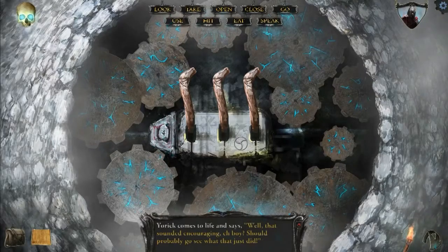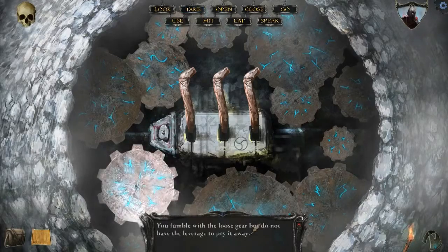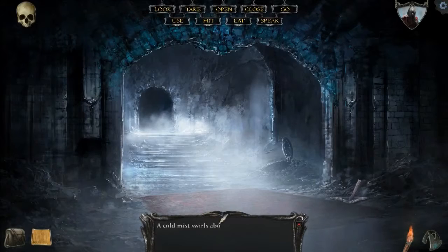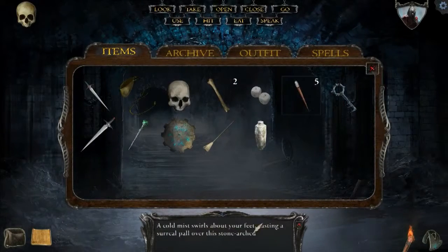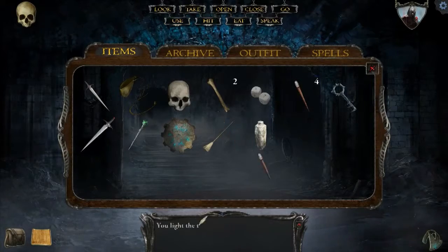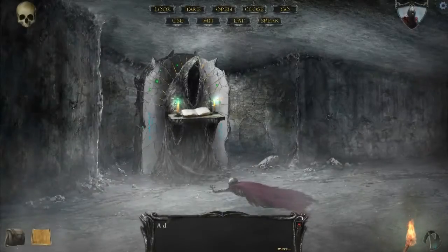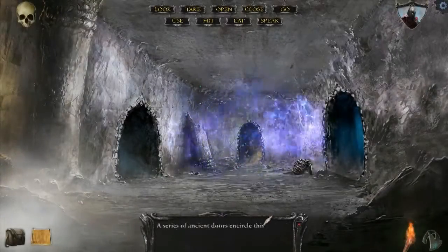Should probably go see what that just did. I keep forgetting that I get these characters' voices sometimes. Let's go back, and let's think back on the only room that we know of that has any water. Let's just use this on this before our torch burns out. Now we can go this way. This is where the water was.